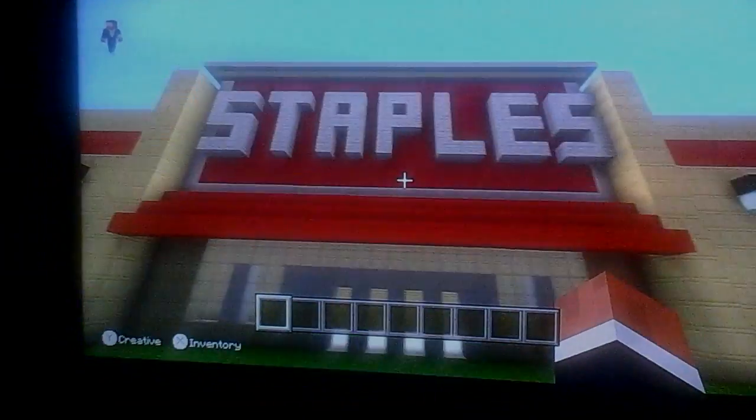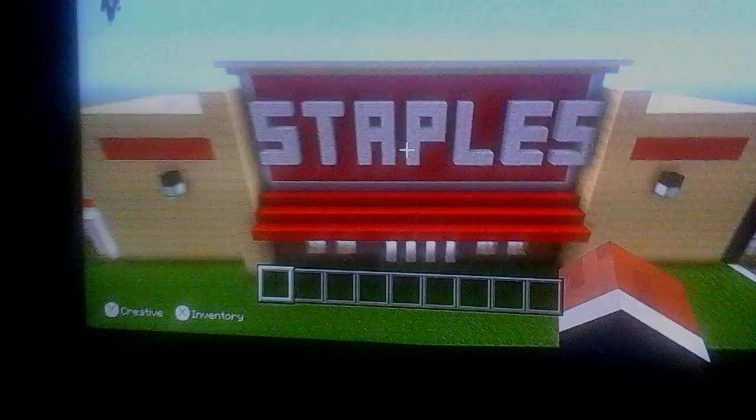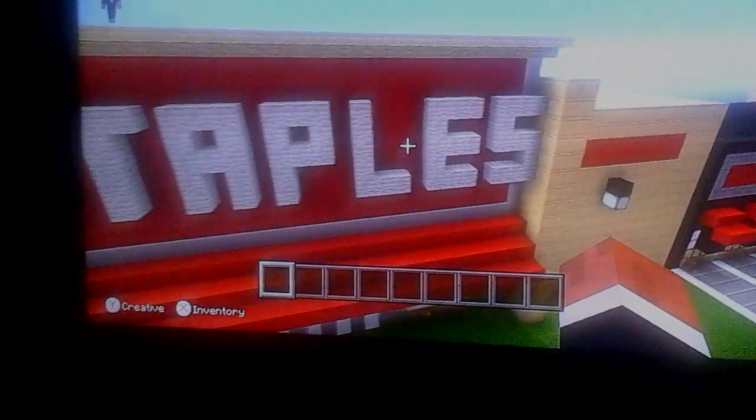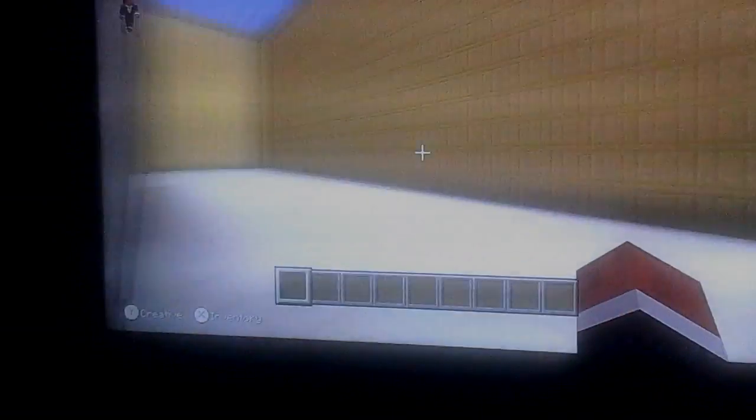There's the donut rack and the coffee stand and the place where they bake the donuts. And here's Staples. I didn't do the interior, but it's one block off from being correct, so don't blame me because the S is on the courts. It's rather thin, too.